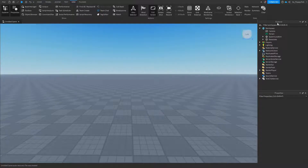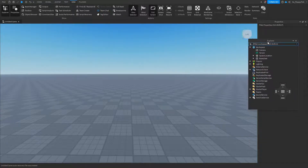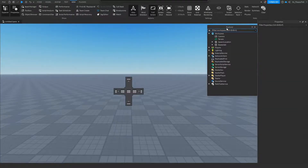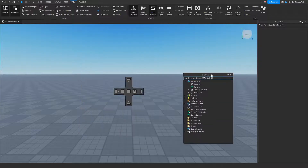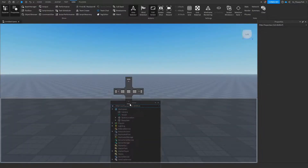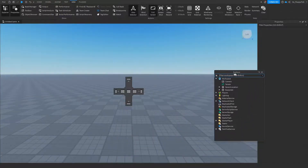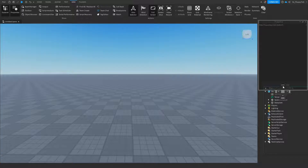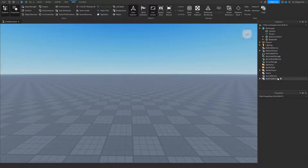As mentioned before in previous videos, many of you have been asking how to customize where your Properties and Explorer go. All you do is grab where it says Explorer and then you're able to drag it around and select where you would like it to go. The shaded area is where it's going to go. Anywhere that is gray will be where your Explorer and Properties go. But that is how you can customize your Explorer and Properties.